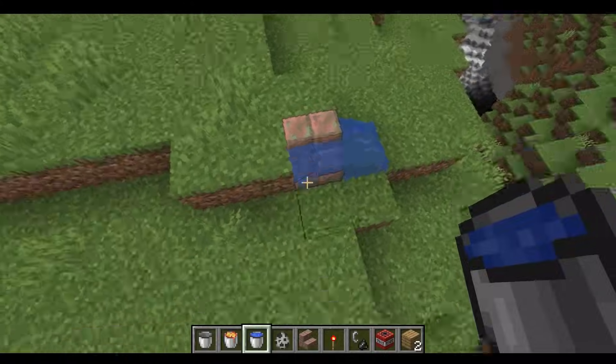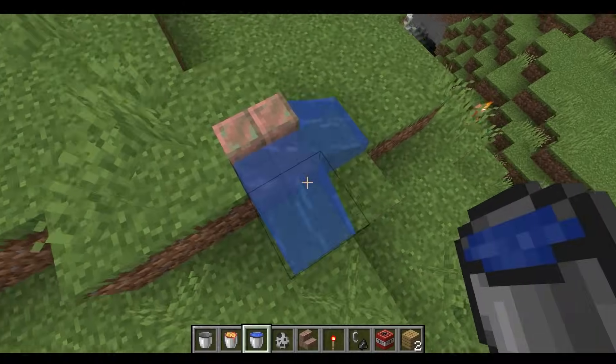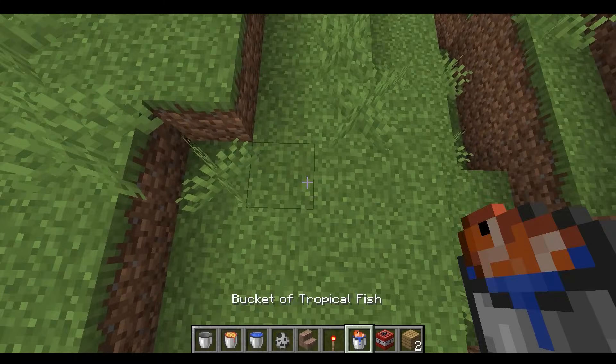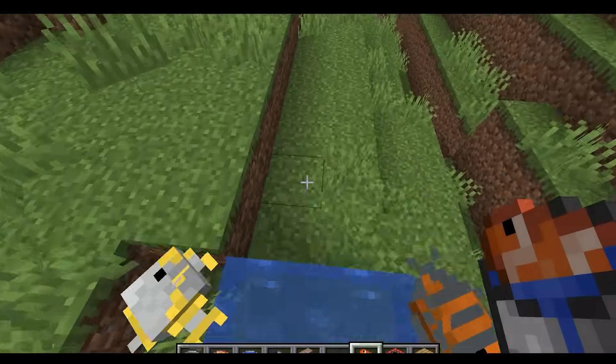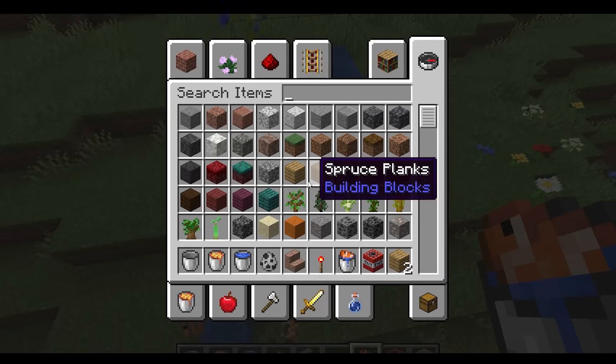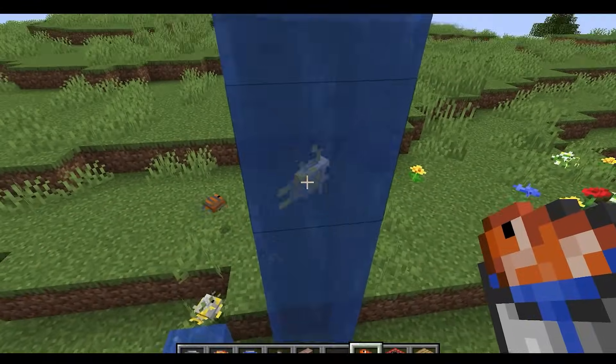Oh, so this is what happens if you try to waterlog the water block. Bucket of tropical fish — how would they react? Poor fish. Oh no. Oh wait, that one survived? Bro's confused.